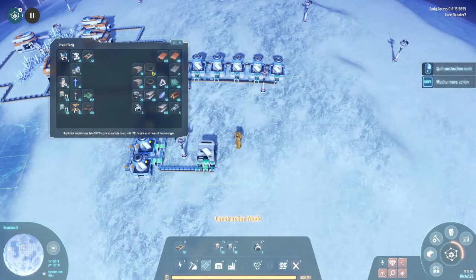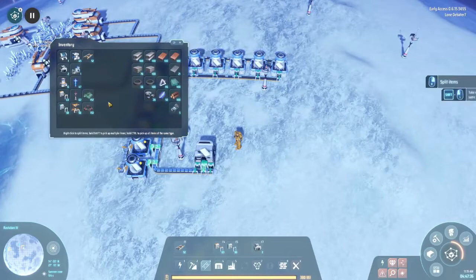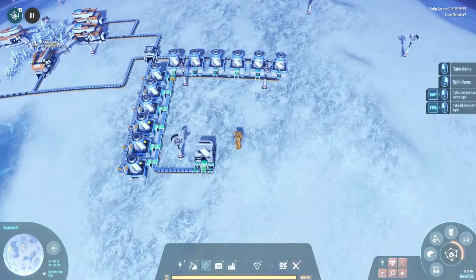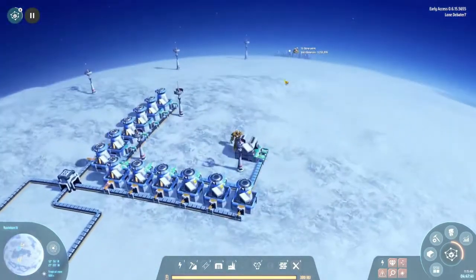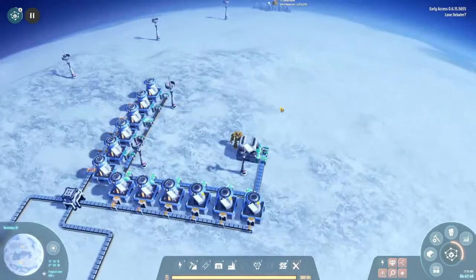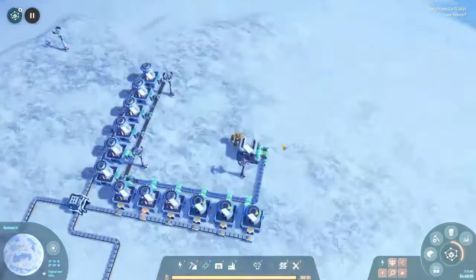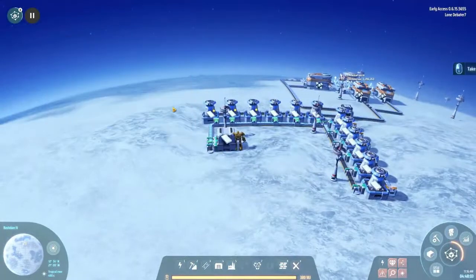Let's move those over. We can put steel up at the top since steel is used for the refinery-type stuff. I built some power poles over to the stone but I don't actually need to use stone. Unfortunately there's no oil on this ice planet — I did check. If you hit the map you'll be able to see what ores are available, and these are the only ores on this planet. No crude oil, none of that kind of stuff.